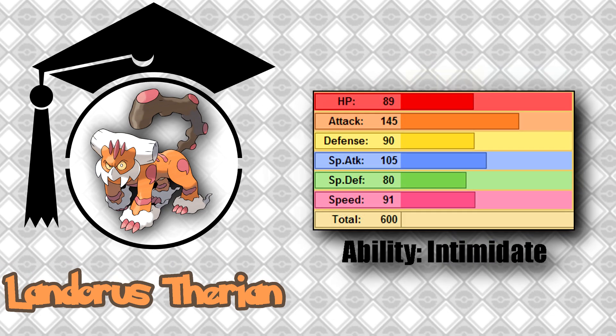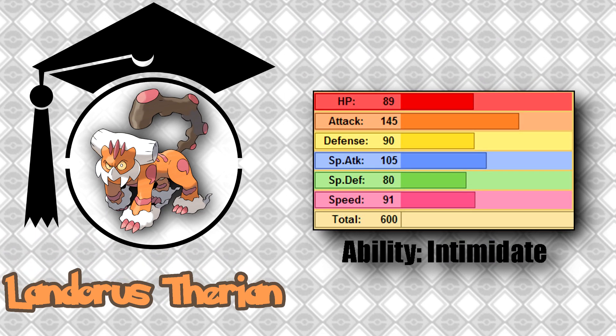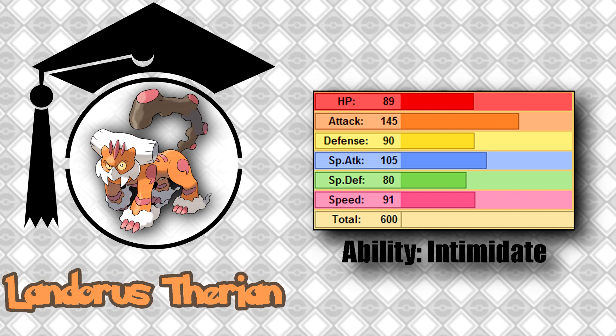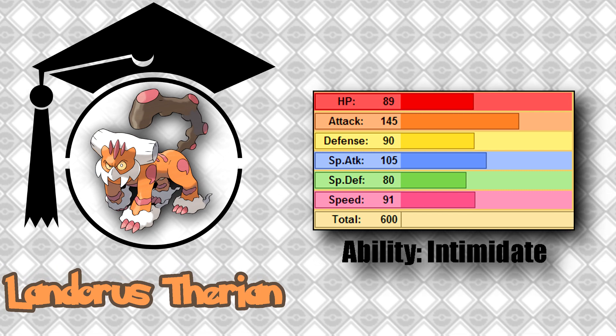Along with the good typing, Landorus Therian has impressive base stats. Most notably his 145 base attack makes him an obvious physical threat. And 91 speed, while not stellar for an offensive Pokemon, leaves him as a relatively fast and very powerful Choice Scarf user if you choose to go the offensive route.